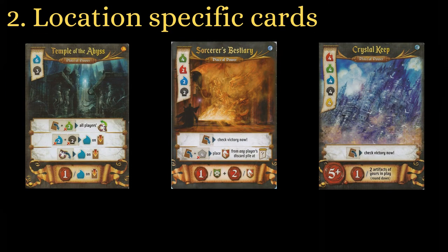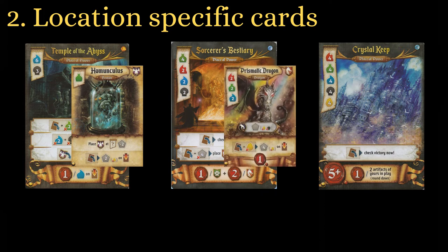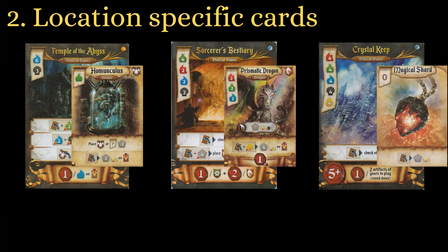Use the available places of power to guide you in the draft. If Temple of the Abyss is on the board, then demons become higher priorities. While dragons are not usually worthwhile, they could be the key to winning if there is Sorcerer's Bestiary. With Crystal Keep, look for cheaper artifacts and resource production.